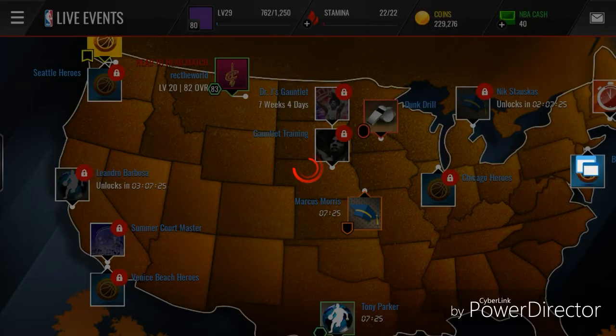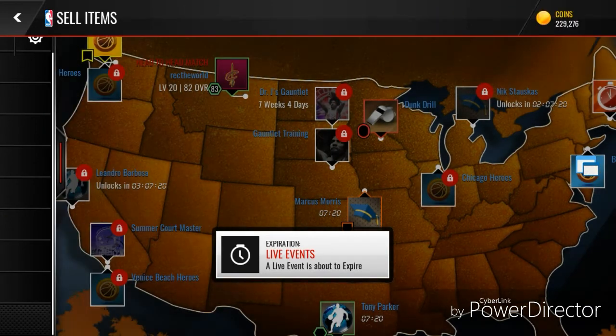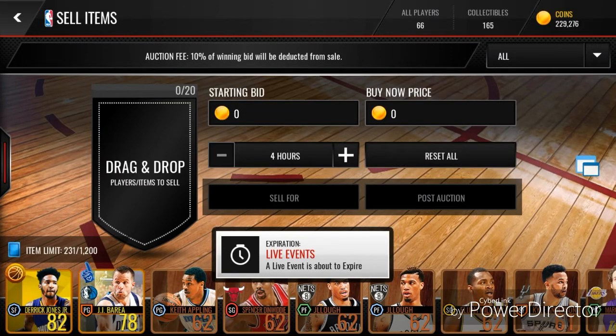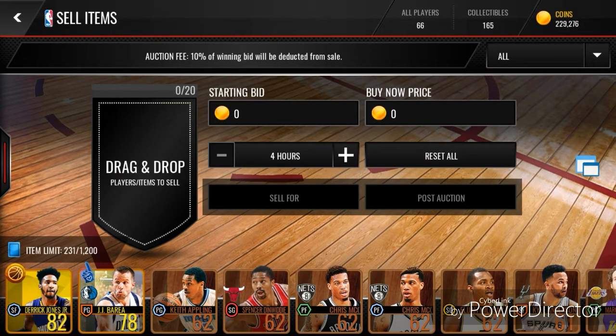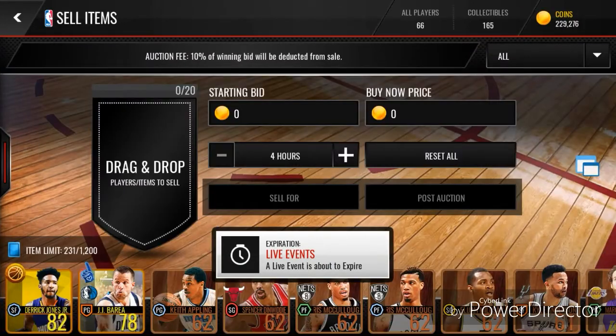This next one is the auction house fee. Every time you post a player you only get 90% of what you put as the buy now. So if you post a player for 10k and it sells, you only get 9k. You can see it right here: 'Auction House — 10% of winning bid will be deducted from sale.' I just really don't like this. This is probably one of the ones I hate the most.